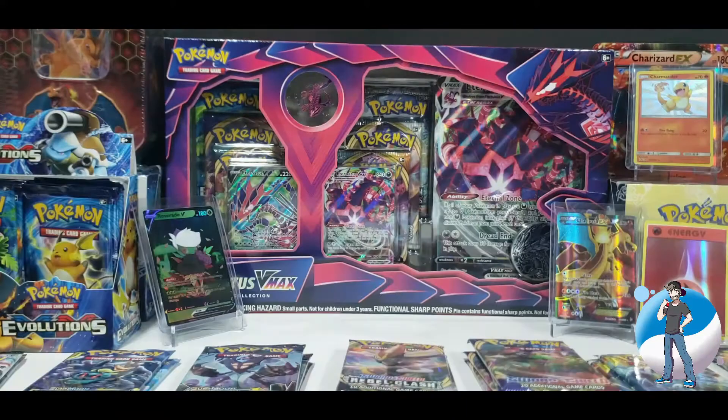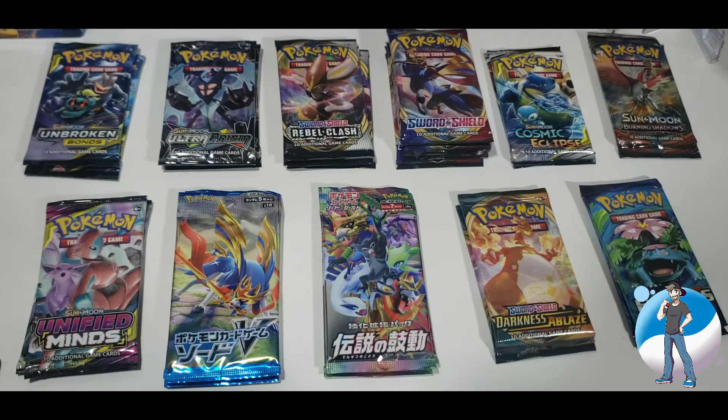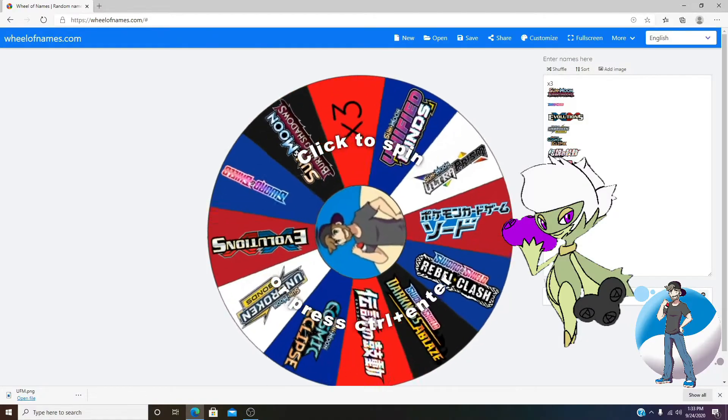Alright, we've got the packs out of the packaging on the opening table. Let's turn things over to Shiny Roserade and have her spin that wheel to find out what we're going to be opening up first.